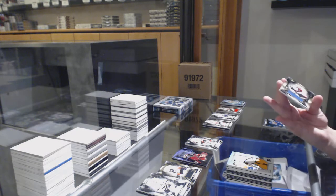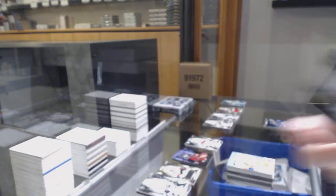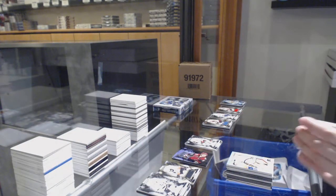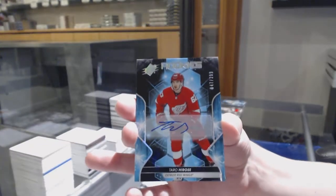We've got a jersey rookie numbered 96 of 199 for the number six spot — Cale McCarr. And a rookie auto numbered 47 of 299 for the number seven spot — Taro Hirose. We're picking it up.